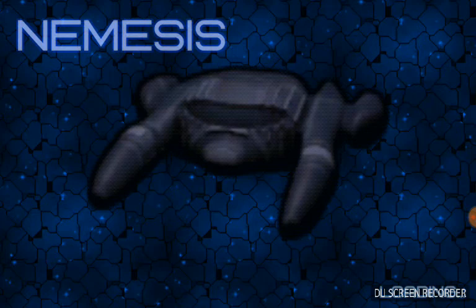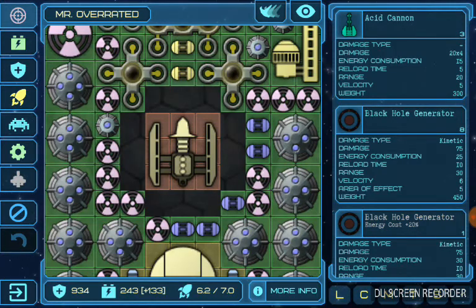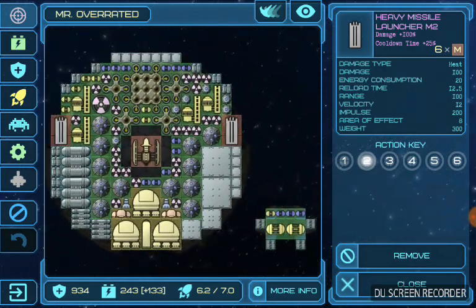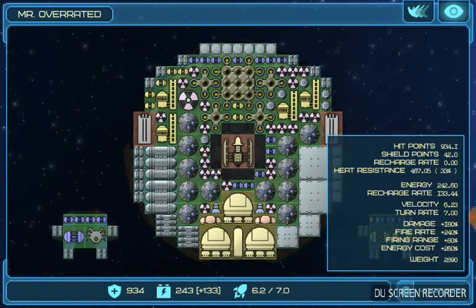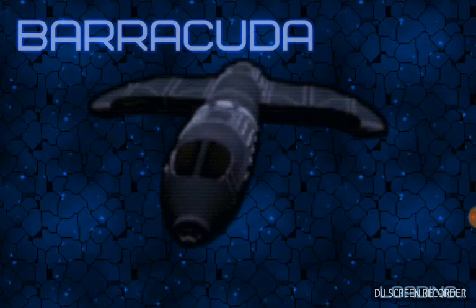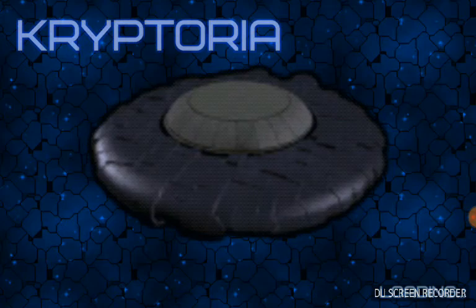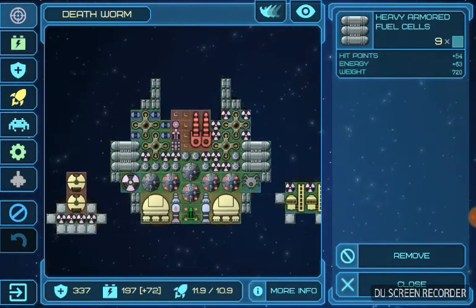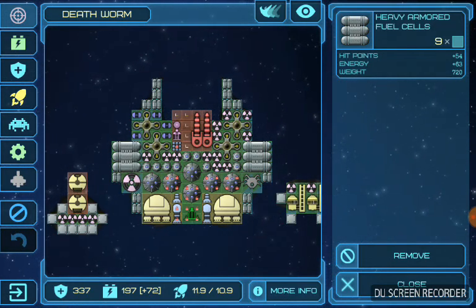Now here's my not-so-noob ship, slash Death Star killer. It's a Zeus. And my worm ship — I use this a lot. It's got me the life in my first capital ship. Pretty weak though, so it's not that helpful.